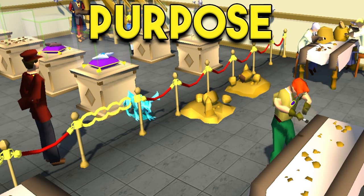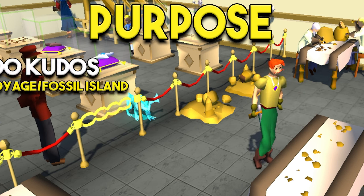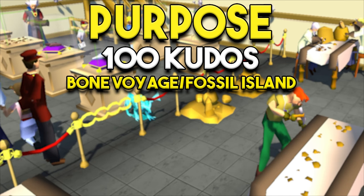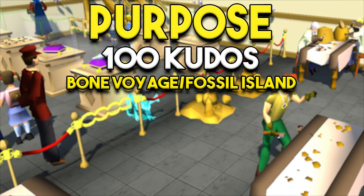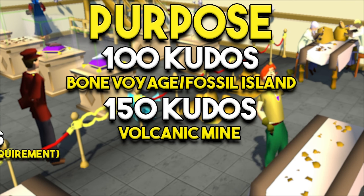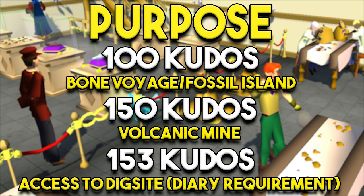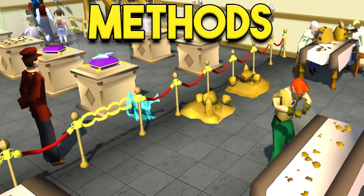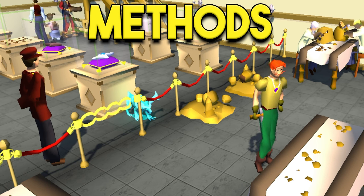So we'll start with the purposes of getting kudos and what that will allow you to do in-game. Once you get 100 kudos you will be able to do the Bone Voyage quest and you'll have access to Fossil Island once you complete that quest. Once you have 150 kudos you can do the Volcanic Mine minigame, and once you have 153 kudos you can access the Dig Site, which is a diary requirement.